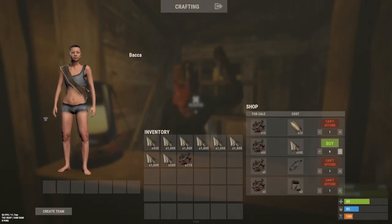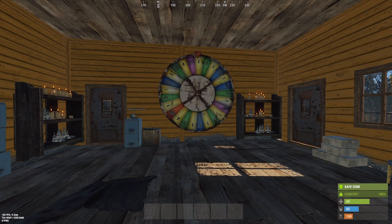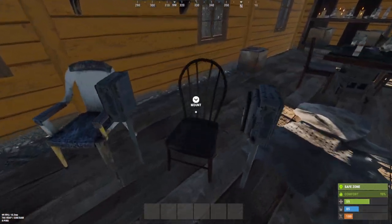Here's me at Bandit Camp trading 7,200 cloth for 1,440 scrap. It's very good and definitely an OP way of getting scrap, even early into wipe — it's quite crazy. And once you've made it big off cloth farming, then you're really close to the betting area, and you can just bet your life away and lose everything if you want.